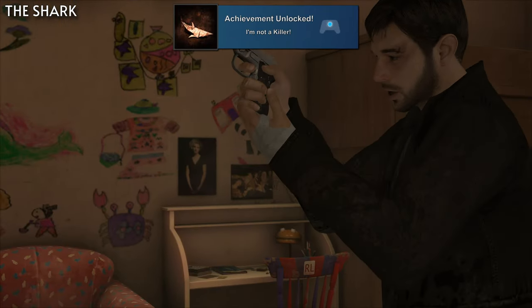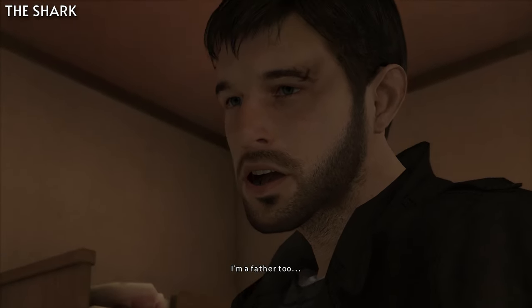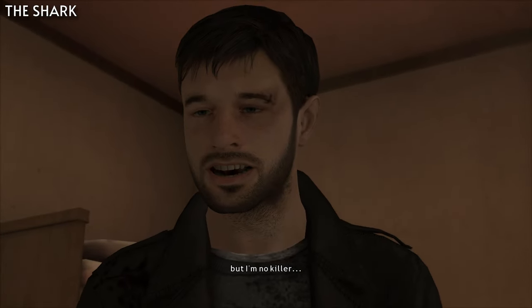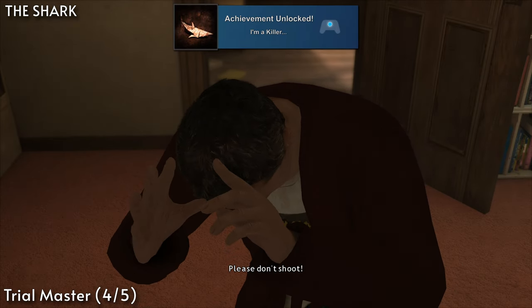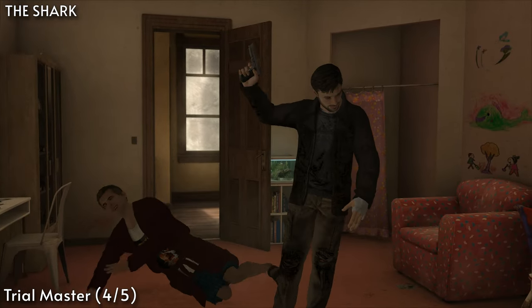Then for I'm Not a Killer, you'll need to choose not to kill the drug dealer in the chapter The Shark. Once you get to the end of the chapter and the achievement pops up, reload the chapter and choose to save. On this second run, you'll get I'm a Killer for killing the drug dealer during the chapter. This will also take care of the fourth part of Trial Master.